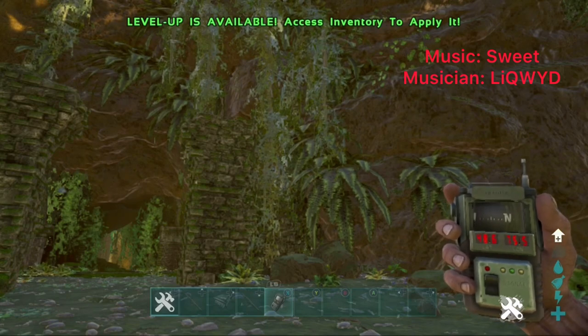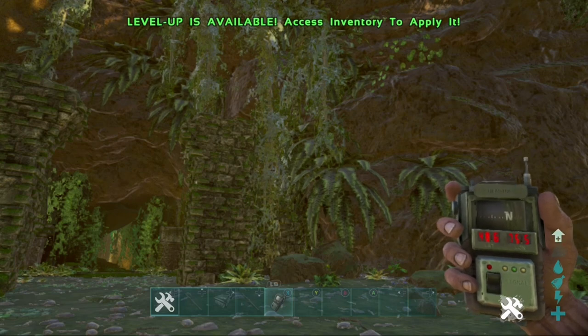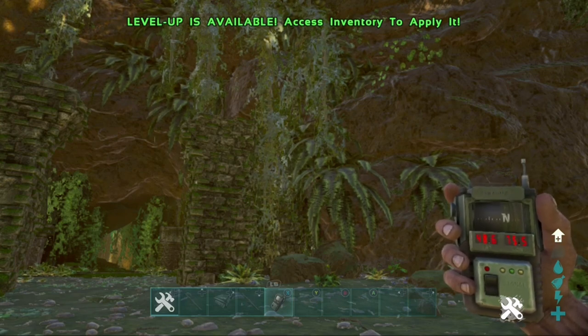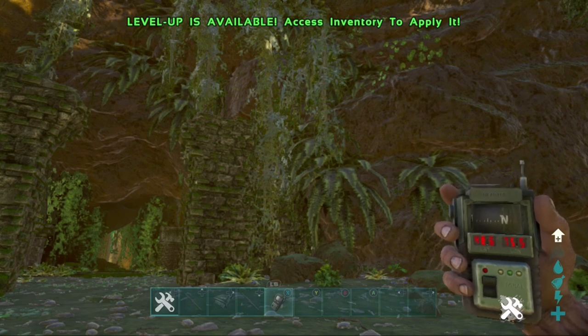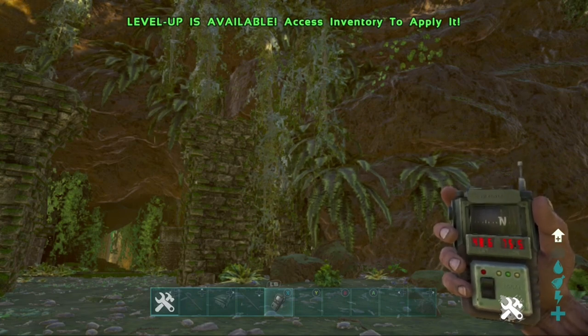Welcome back to another video. Today I'll be showing you a new Crystal Isles mesh spot that's actually currently working right now. This method is super easy. What you're going to need is obviously a GPS if you don't know where the spot is, some sleeping bags, and that's it really. You can also use a tech suit or a Trinodon — anything of your choice.